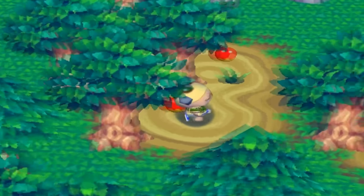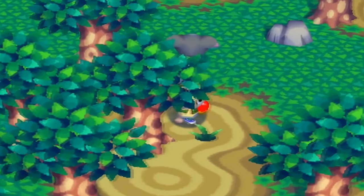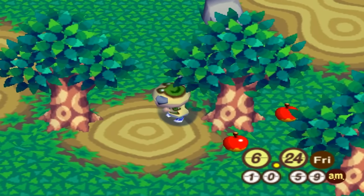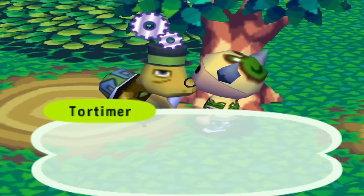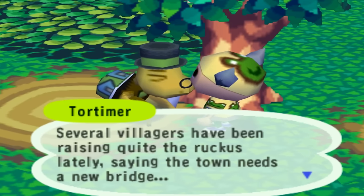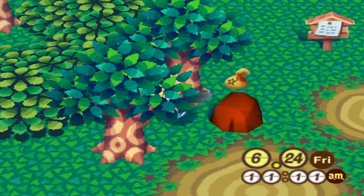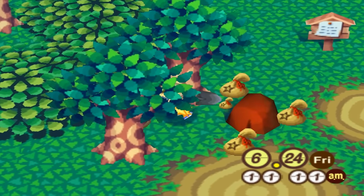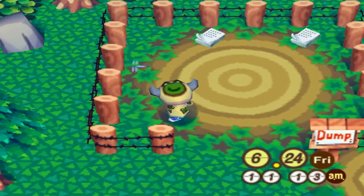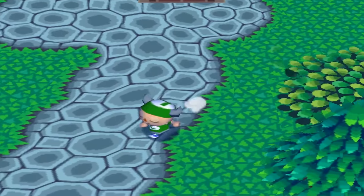Day thirty-one, two days to make as much money as possible before turnip Sunday. We do an apple run and our usual daily routines like mailing fossils and finding the money rock. Tortimer wants to build a new bridge — interesting. The money rock was in the same spot three days in a row and I happily take another 10k. A new villager Cherry moved in. I even got what appeared to be a Luigi-style shirt making me green Mario. All in all, I made just under 5,000 bells selling apples.